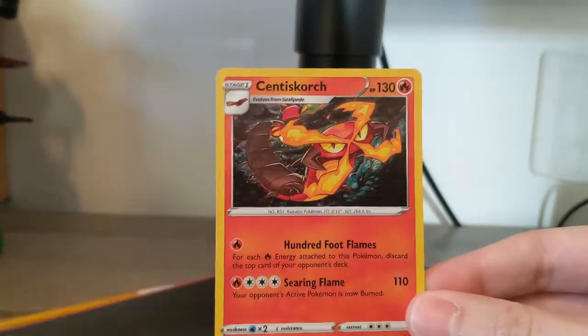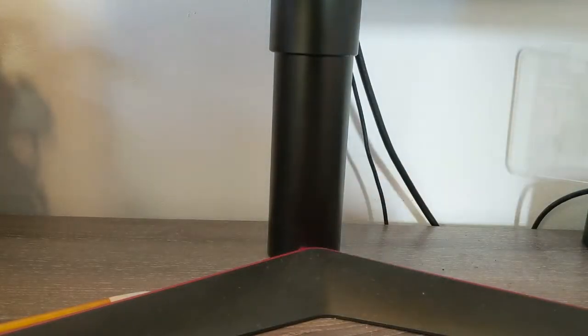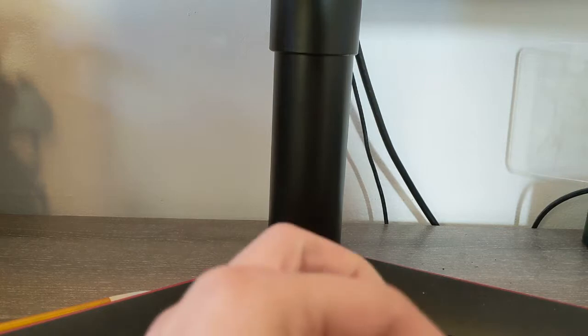A Centiskorch — very nice looking holographic. I really like the promo holographics of these sets that they have been doing. I'm excited for the five-pack Champions Path boxes, but anyway let's just bust right into it and see what we can do.